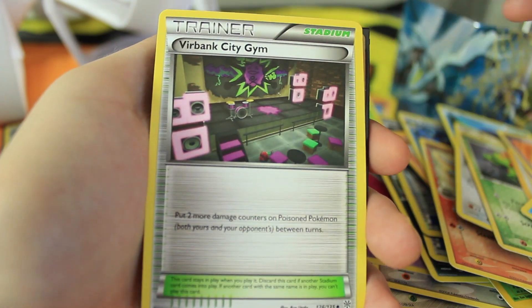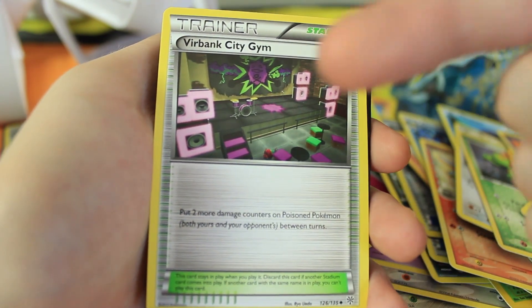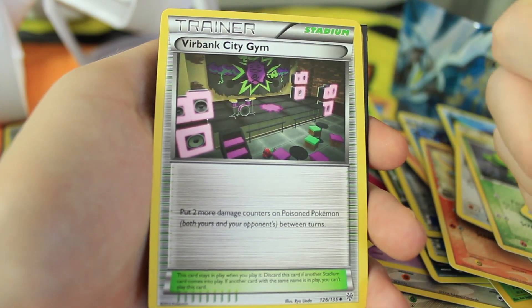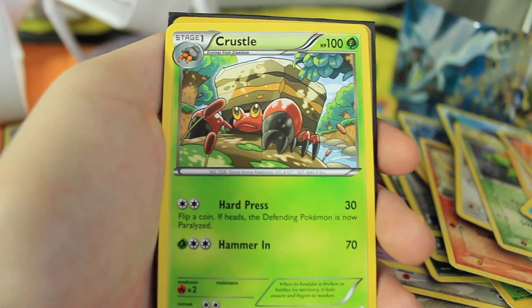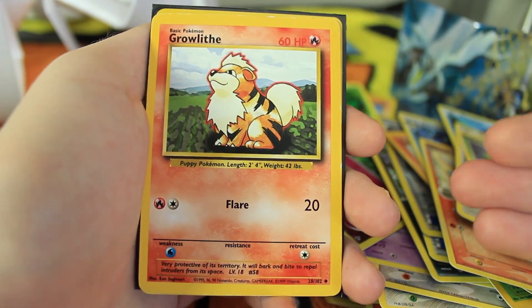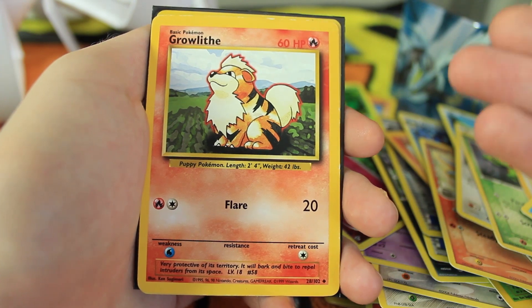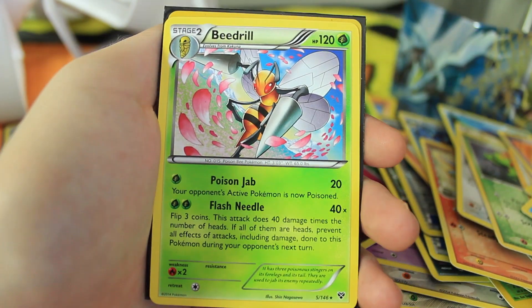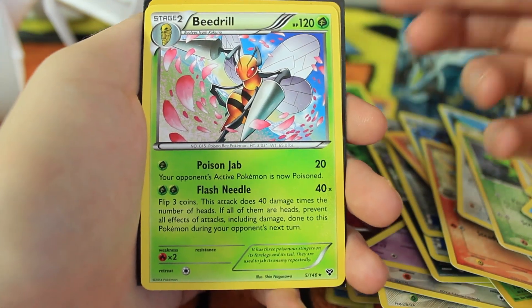We have Diglett, and a Combusken. We have a Viridian City Gym — I'm pretty sure this is a very big card for the competitive scene. 'Put two more damage counters on poisoned Pokemon' — that's pretty crazy! We have a Crystal — then the fifth Growlithe. How many of these do I need? Apparently five. Our rare is a Beedrill from X and Y; I've got quite a few of those as well.